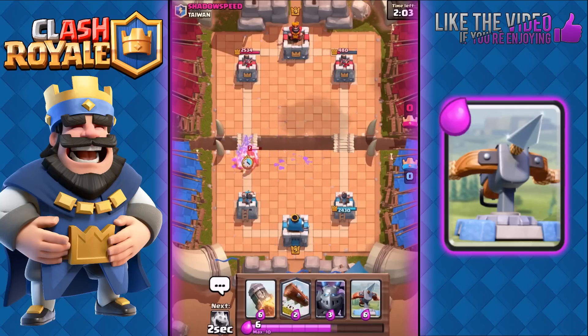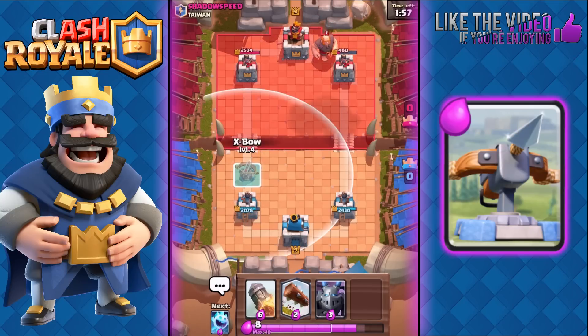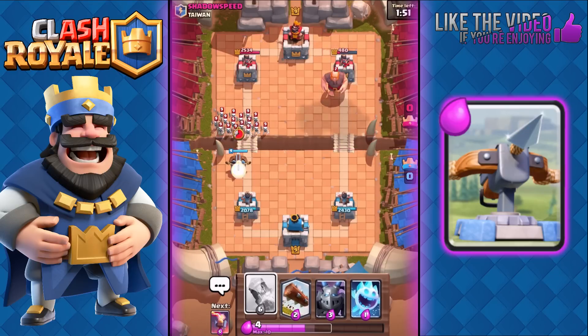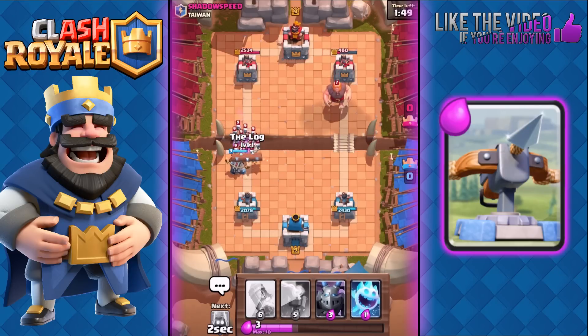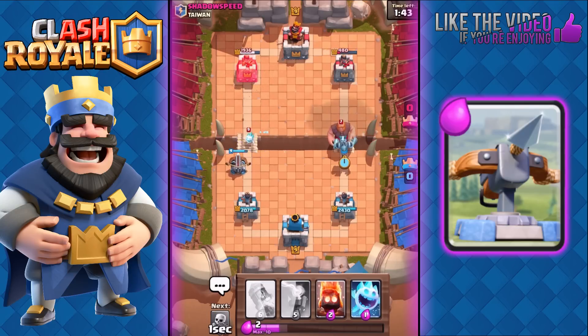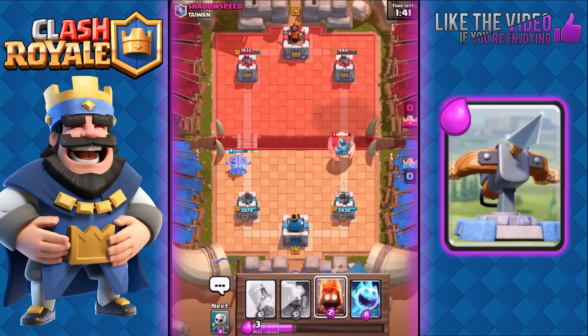We're gonna use Skeletons — failed to surround the Wizard, but that's fine, the Wizard isn't gonna deal too much. He played his Giant on the right, so in that case we're gonna play the Expo on the left and pressure him that way. If he decides to use Sparky, we'll just Rocket the Sparky and his tower at the same time. We're gonna play the Mega Minion on top of the Giant — he's probably gonna use his Minions behind the Giant.